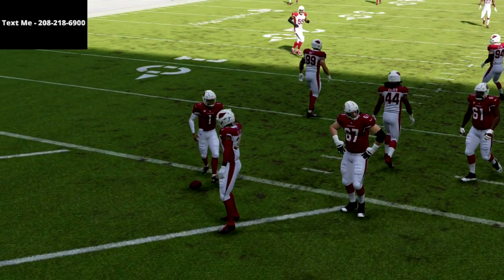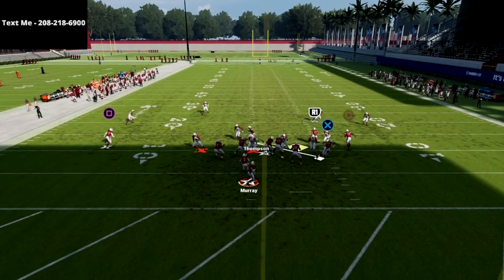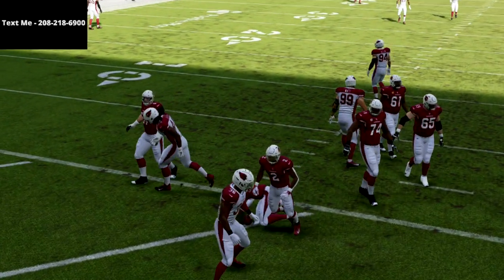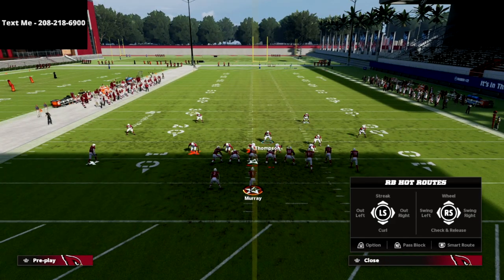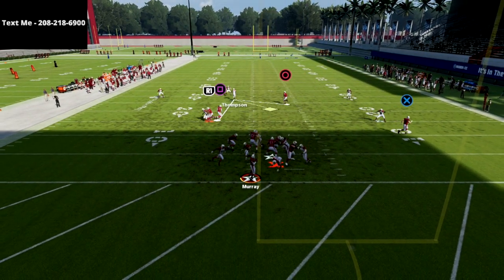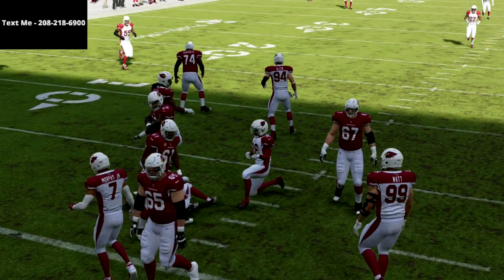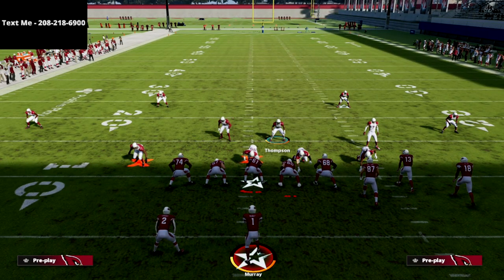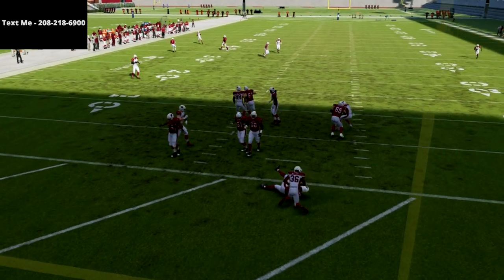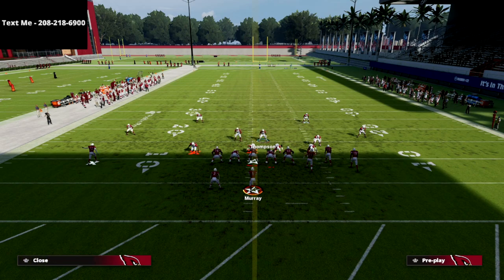Let me show you how this works if they block a running back. We're just going to run that same setup, and they're going to block a running back. You see here, we get this nice B-gap rush oftentimes. This is one of those things where somebody's coming in — it may be a different person, but somebody is going to come into the defense. As you saw right there, we got A-gap pressure. This is where I say it's a very glitchy defense: the running back doesn't really know who to pick up. So you're going to find that even if they block a running back, you're going to get some pressure on your opponent.